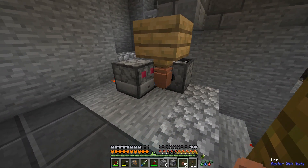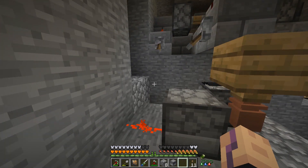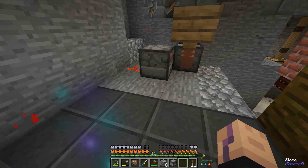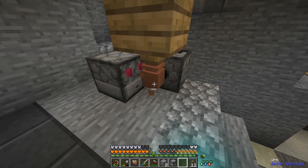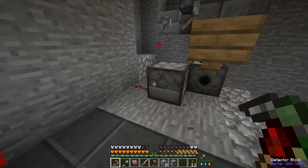Because as long as the item is here it will turn on the clock. And then if it breaks - which it does automatically - it turns it off. So just to double check: if we place one in front of it, it turns it on, and then it will break which turns it off.